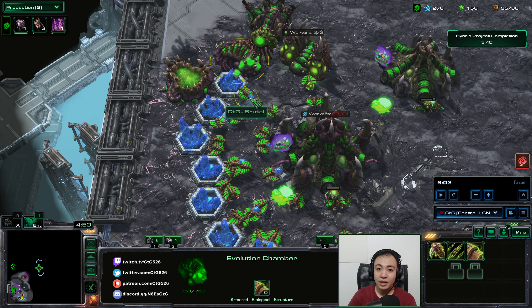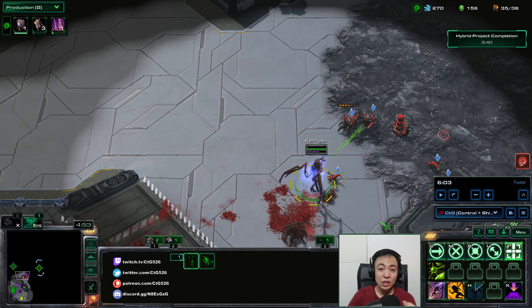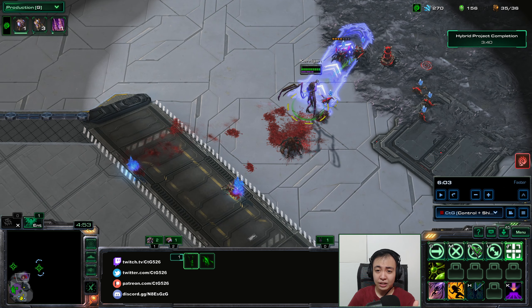A big note here: as soon as the Evolution Chamber completed, I started the Heroic Fortitude — you can see it's already blacked out here, which means I already researched it. Even at level 1, you will want the Heroic Fortitude on Kerrigan so she lasts longer. And without prestige at level 1, you just want to use Kerrigan very aggressively at the beginning.